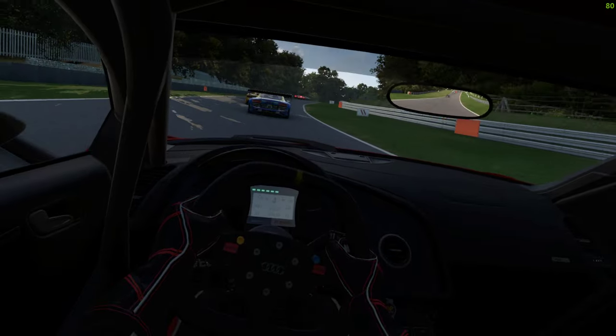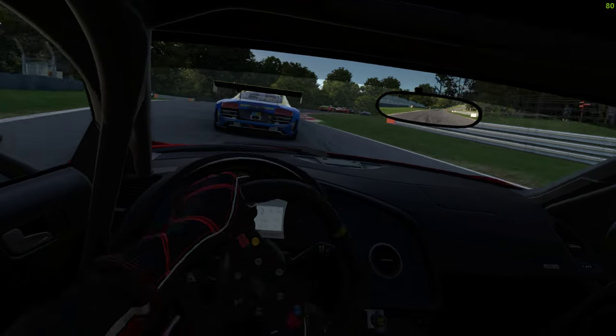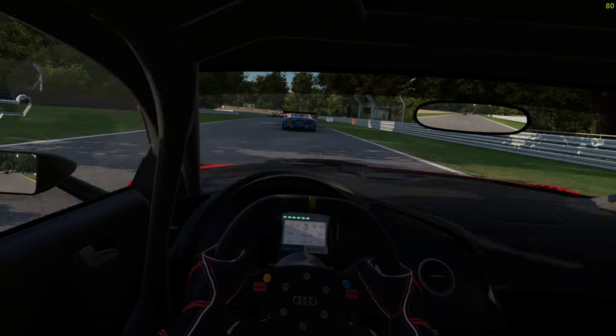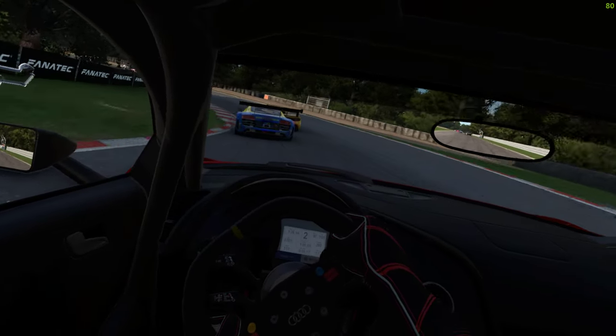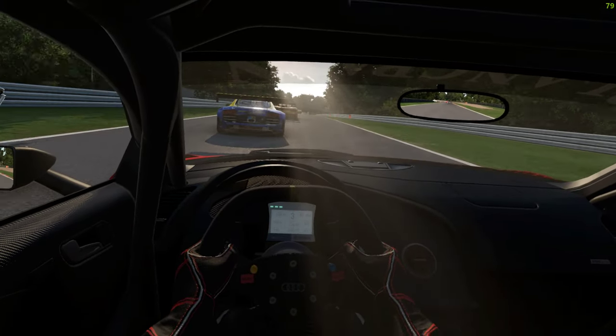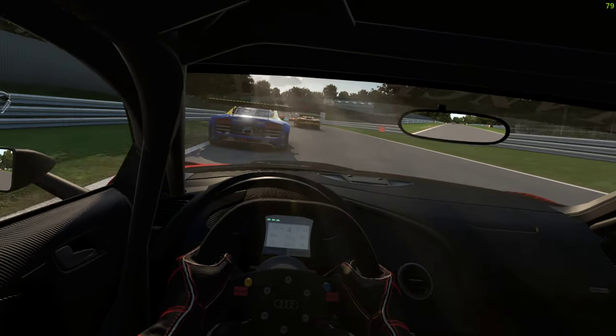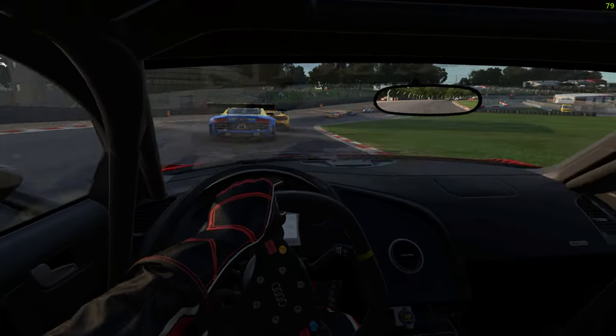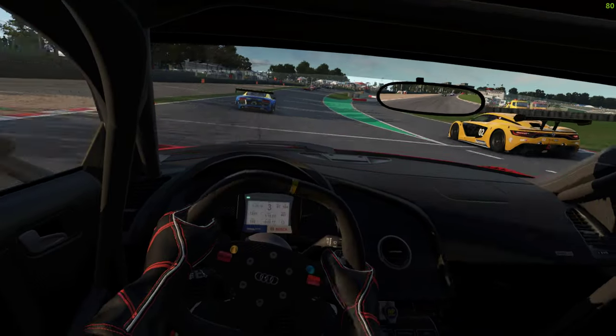So if you look above — I can't believe I'm doing this, showing you paintwork — the exhaust pipe is mounted centrally. You'll see the blue flames in a minute. If you look above there, with the sun out of our eyes, you'll see two big burn marks above each pipe. That's the level of detail that's gone into these cars.